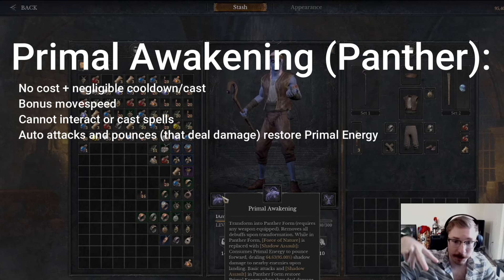Auto-attacks and pounces that do damage restore your primal energy, which is the Druid's resource.